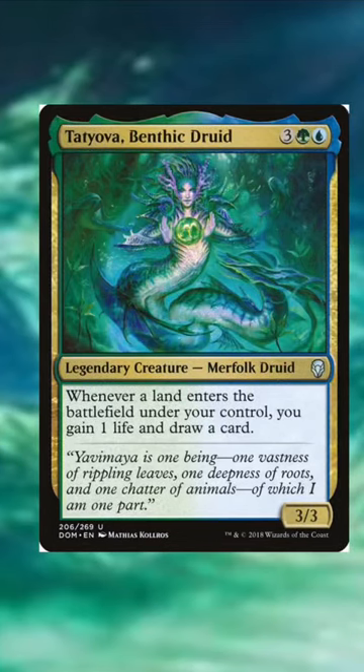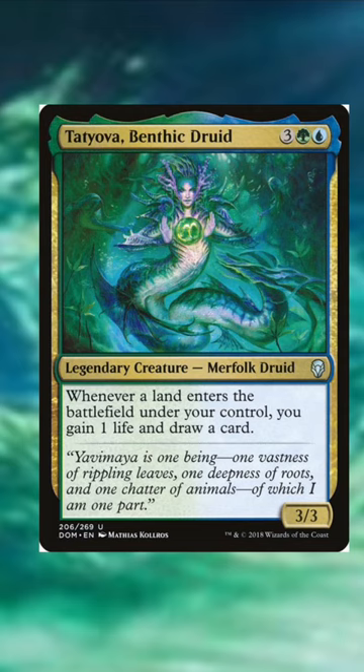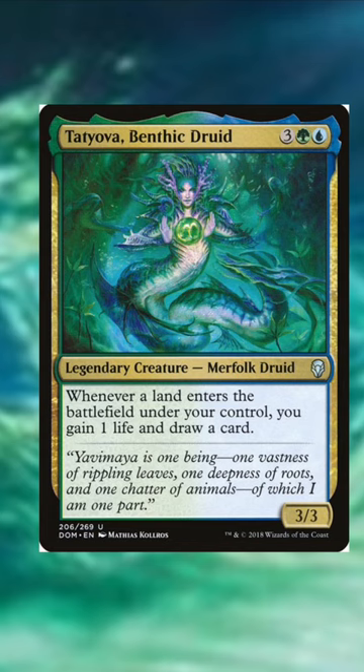Here's 5 Simic cards you should be running in Commander. First up, Tatiova, Benthic Druid. You're going to want to play a land every turn in Commander, so if all she ever does is draw you one land per turn — which is pretty modest in these colors — she's done her job.